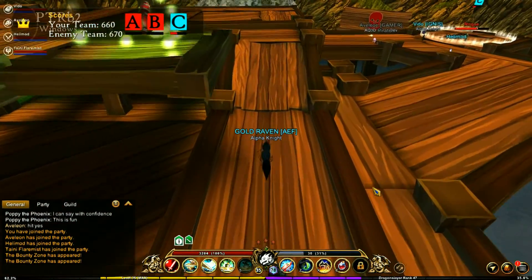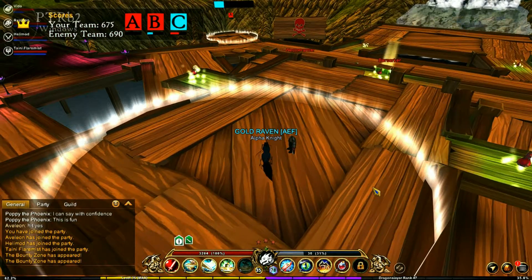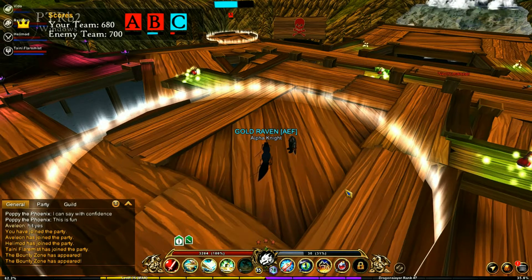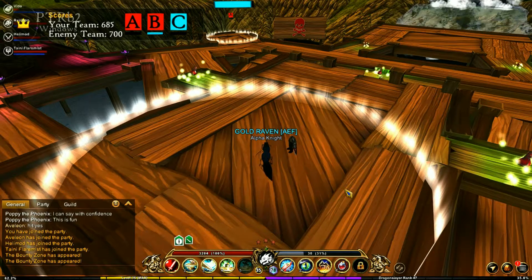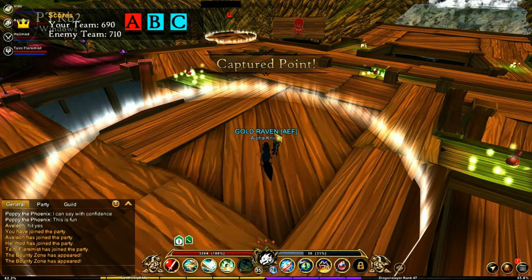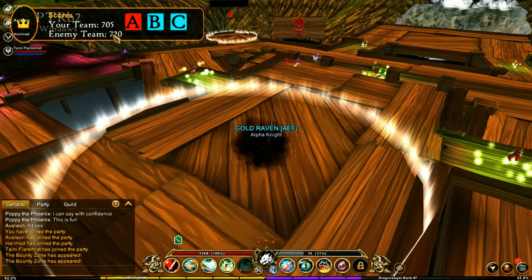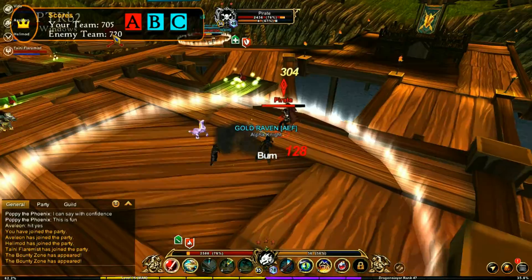We have C but we do not have B. Capturing B now — you can see this little bar up here filling up while I'm capturing. B is almost captured and bam! You can see the enemy team right here — they have more. Oh, a guy coming in right here — oh no you don't!